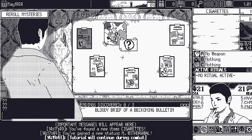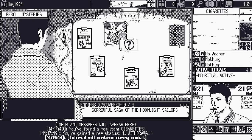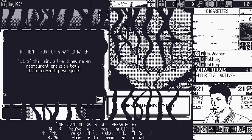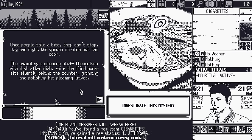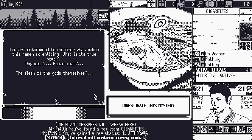Mystery options include: The Rotten Report of the Rancid Ramen, The Bloody Brief of the Beckoning Bulletin, The Horrible History of Household Hell, Eerie Episode of Evolving Eels, and The Sorrowful Saga of the Moonlit Sailors. I'll go for the Rancid Ramen. A brand new ramen restaurant opened out of thin air, adored by everyone. Once people take a bite they can't stop, queuing day and night. The blind owner sits silently behind the counter, grinning and polishing his gleaming knives. Dog meat? Human meat? The flesh of the gods themselves? Yeah, probably.